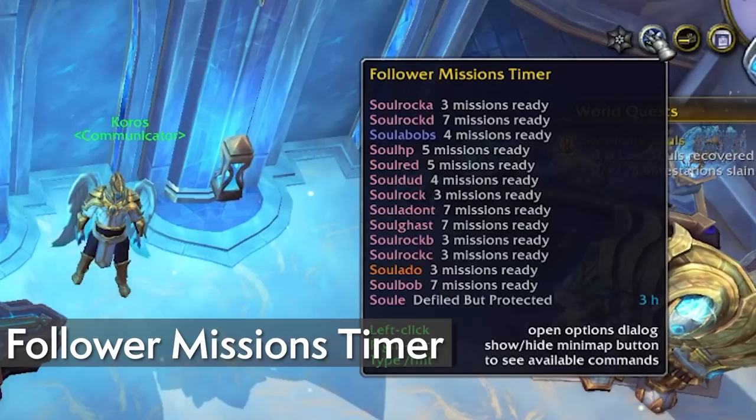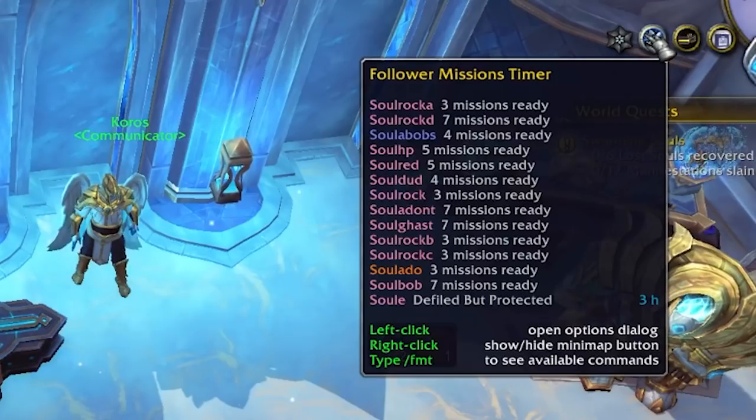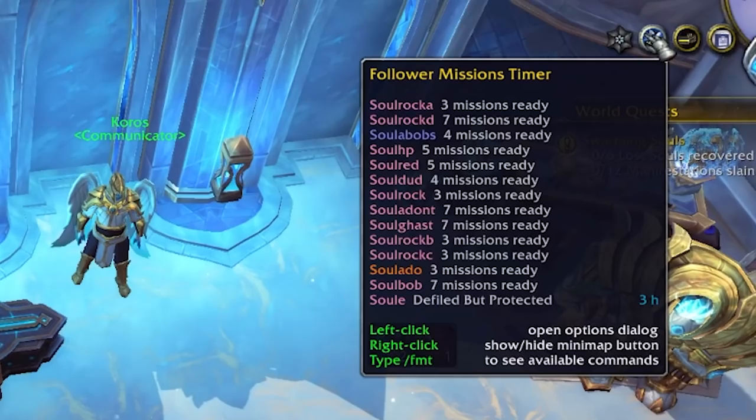Follower Missions Timer lets you track mission times and their availability across your account. This is the PTR so you can see all my paladins. If you're mission-table-minded and only use one computer for your WoW gaming, this is a really simple data broker to help keep your obsessions in line.